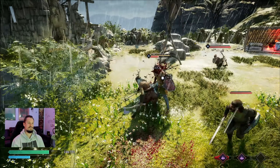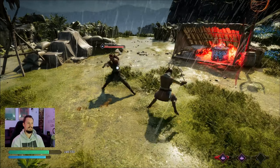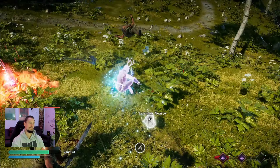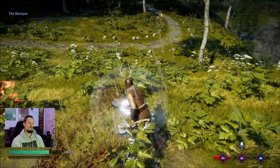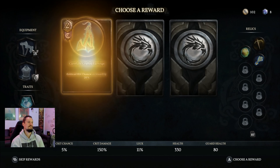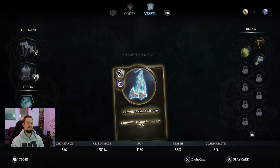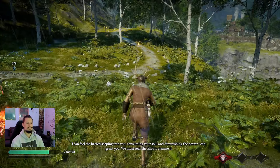We're invincible so we're just going to spam light attacks. Normally you wouldn't take the juggernaut out first — you'd save him for last — but it doesn't matter. Heavy, boom — okay, grab this and hold up on the d-pad. Let's see — critical chance. I might do crit chance, sounds nice. We can't play that card yet, and now look at the bottom right — it's locked.